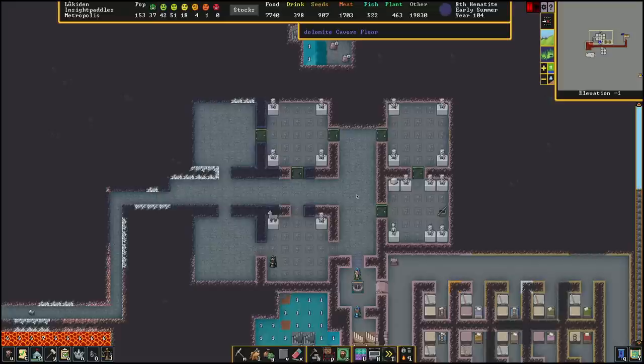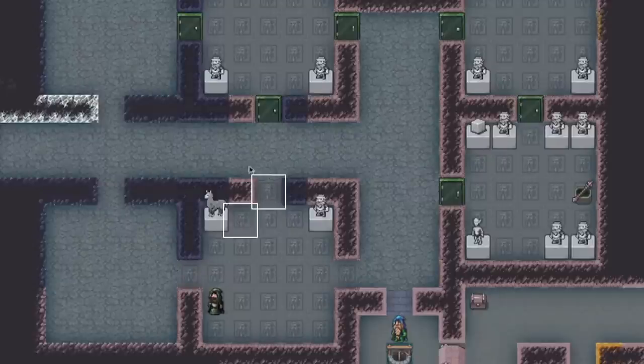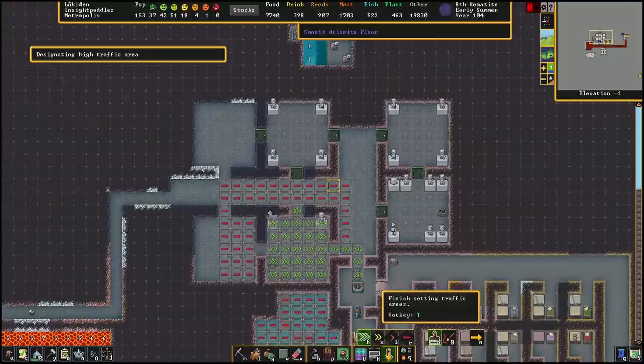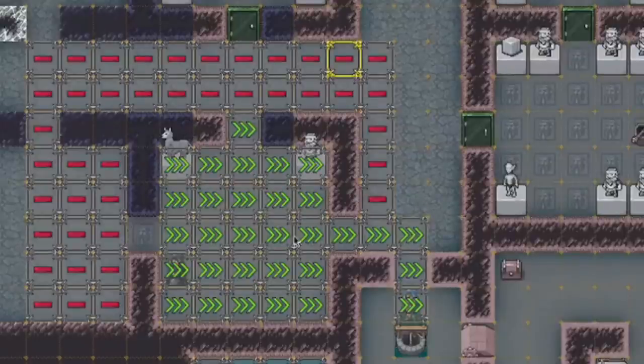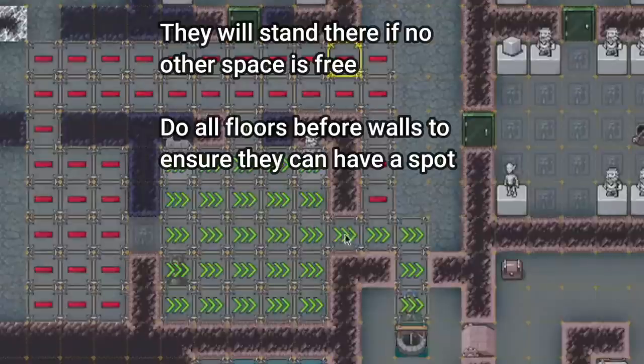You can also engrave walls but it's a bit tricky. In order for the walls to count towards the room value, the engraving must happen on a face of the wall inside the room. So for this wall here they have to be standing here or here when they do the engraving — if they engrave it from over here the value will not count for the room. A handy way to handle that is using traffic control areas. You'll see here I am routing the fastest path to come this way, so this is going to make it less likely for them to approach from the other side, and for this wall right here they're going to stand on the closer tile due to the priority calculations.